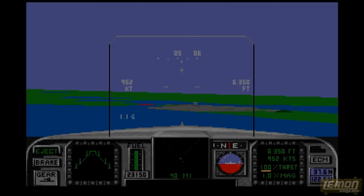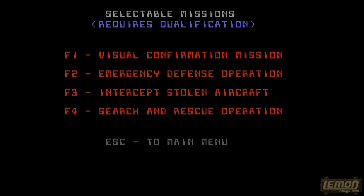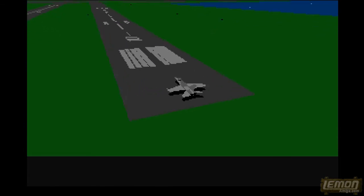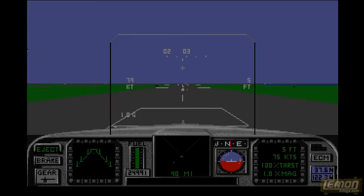If by some miracle you do manage to qualify, it's on to the main missions. There are only six missions in F-18 Interceptor - only six. Mission one is a visual confirmation mission, meaning all we have to do is fly out there and identify an aircraft, then return and land. Choosing the F-18 Interceptor - the one with two rear wings - is the better of the two machines. So here we are again at San Francisco International. Let's put that full afterburner on and take off.